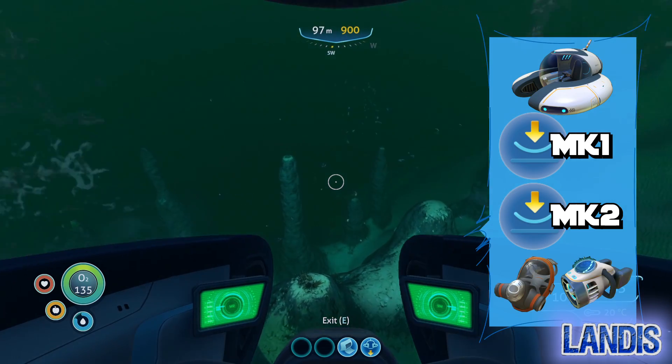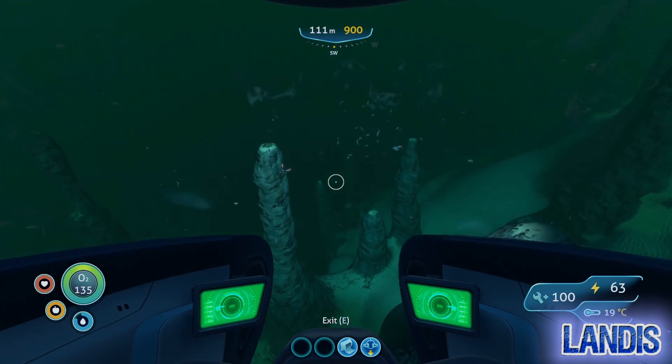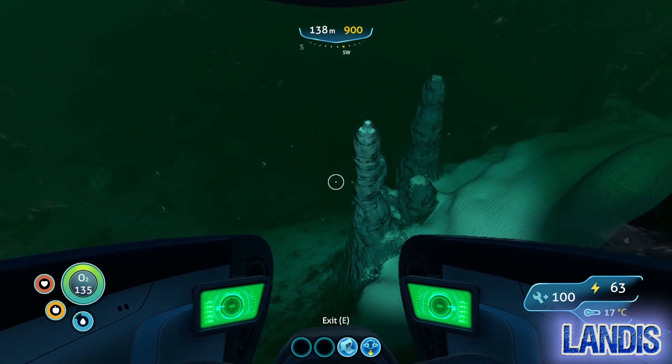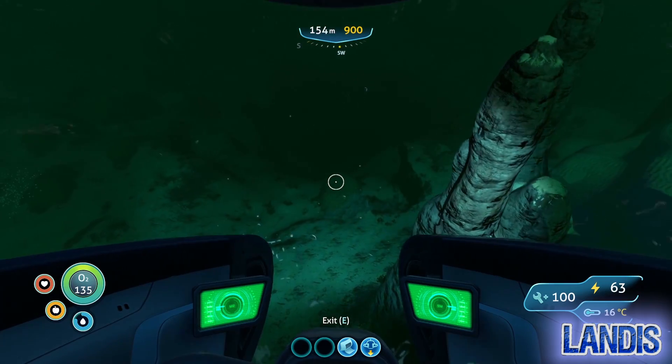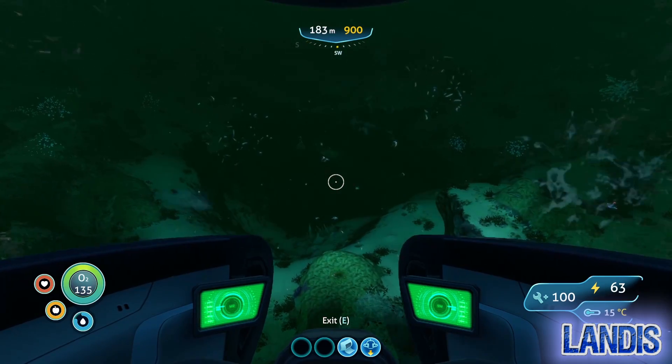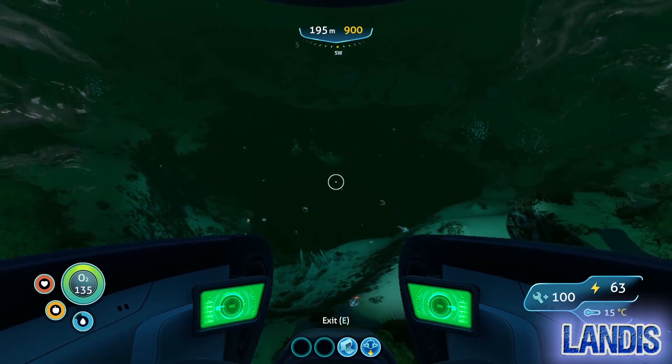You'll know you're in the right biome when everything goes this lovely green colour and starts to get a bit murky. It's definitely worth traveling as close to the sea floor as possible when you're in the sparse reef, as you can't see very far normally.